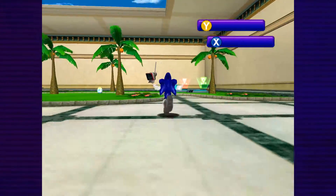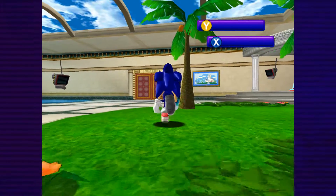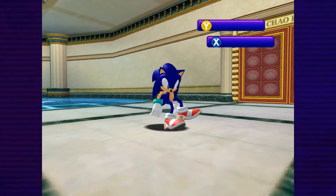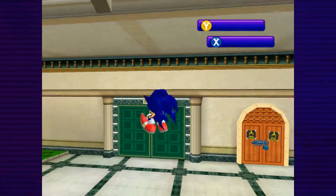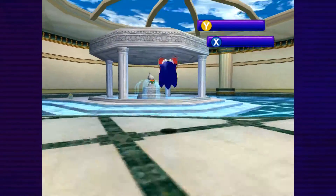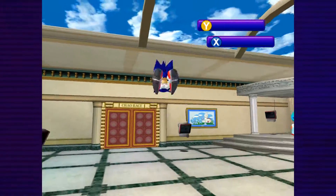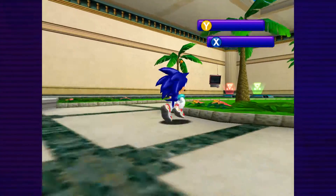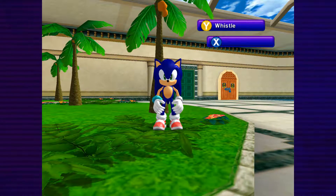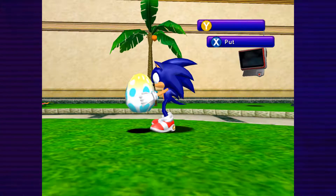The Chao Garden has no impact on the story and no benefits to completing the game - you never have to come here at all. But this is basically a separate game on its own; it's quite big and in-depth. It's a nice little garden filled with trees, a fountain, a Black Market, and the Chao race. You may have seen the Chao - the little blue cute things from some of the cutscenes.